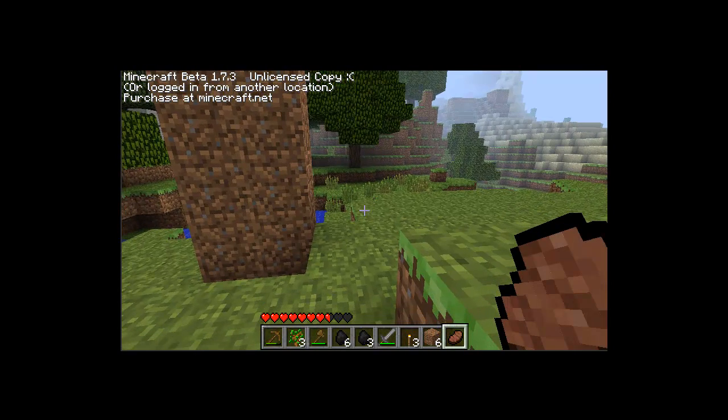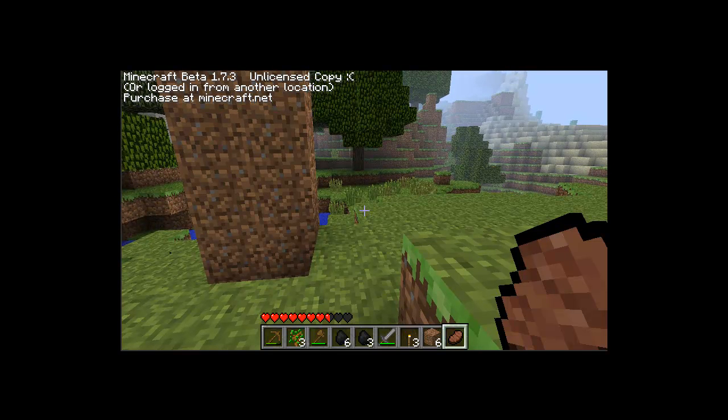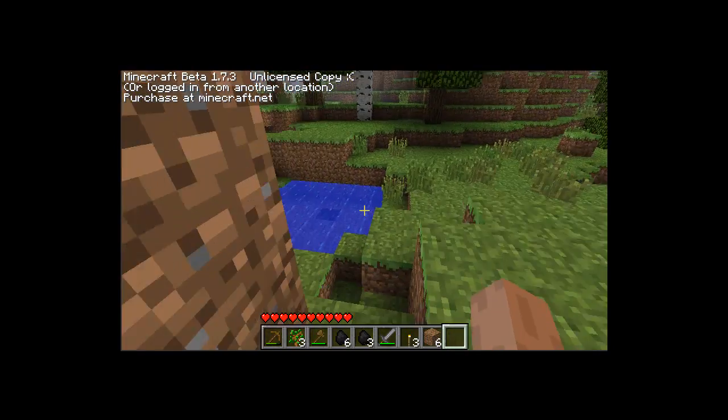To use the pork chop — cooked or raw, either way — grab it into your hand and then right-click to eat it. My hearts just replenished and I'm at full health.